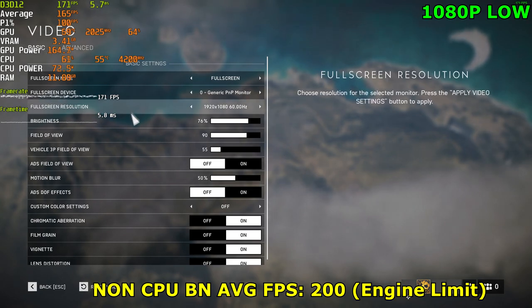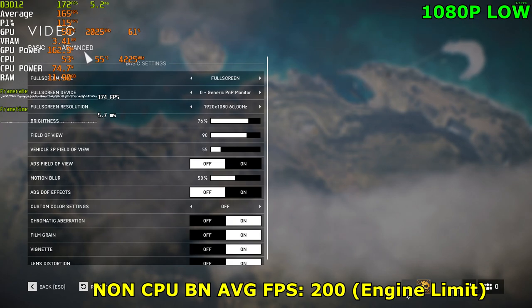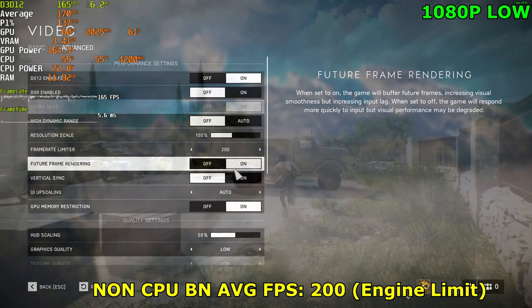Alright, let's jump to the settings. We're going to start it off with 1080p on the low preset. Here are the settings. Make sure V-Sync is off. Feature rendering is on, so we can avoid CPU bottlenecking.